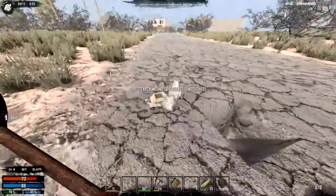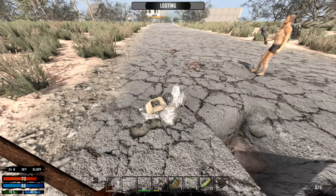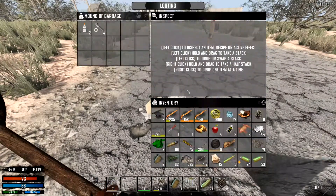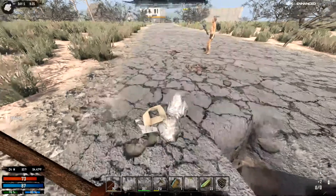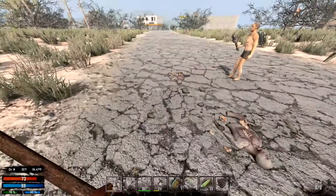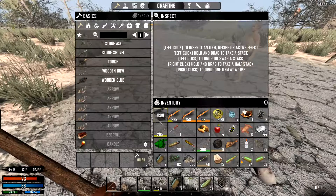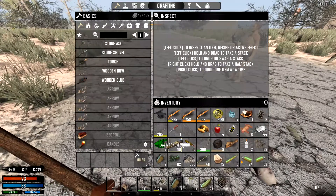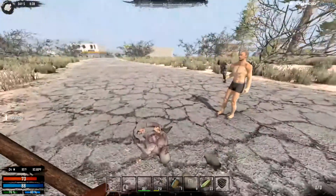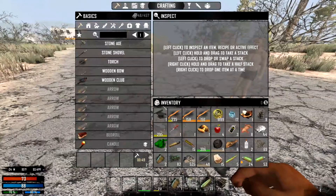I've got two pieces of cloth, I need three to make a bandage. Maybe you'll get lucky with some of these other bodies here. Found a book — a Redwood book. Very nice, redwood blocks and redwood pillars. Here's a spear because it does way more DPS than the wooden club.